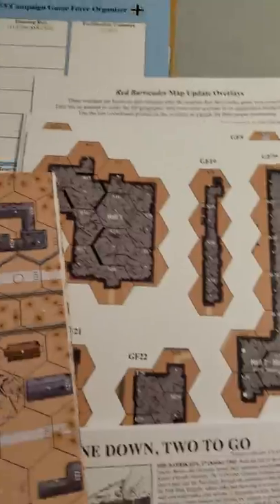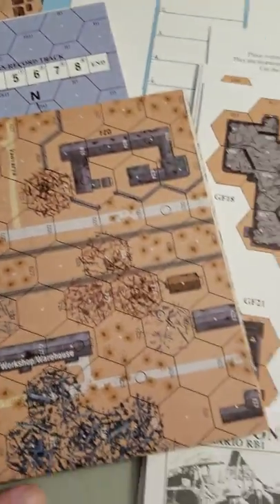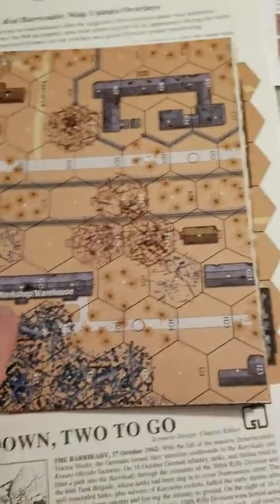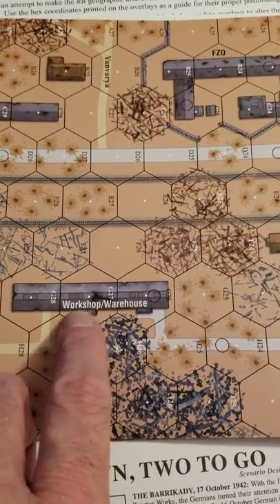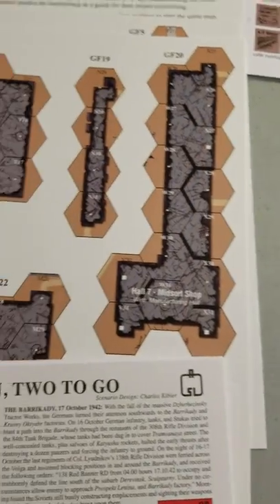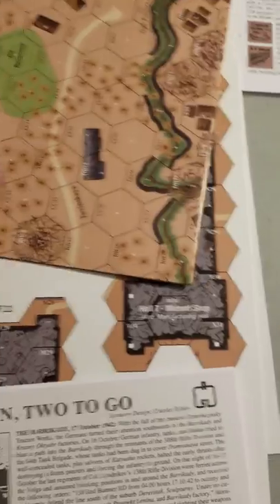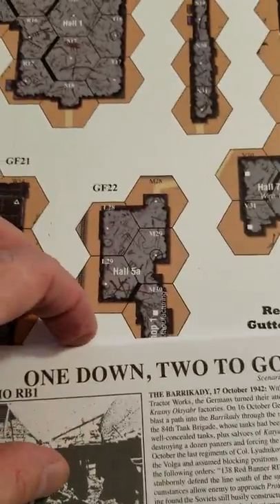Now let's get to the four maps here — I'm not going to pull them out, don't really have the room right now. But if you look here, for example, we have a factory and it has its name: the Workshop Warehouse. They've got a various number of other buildings that are so named. Right here we have the Mid-Sword Shop, the Rolling Shop, Hall 1, and so on.